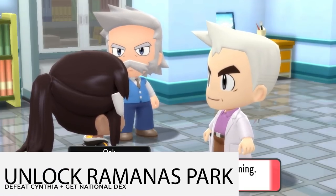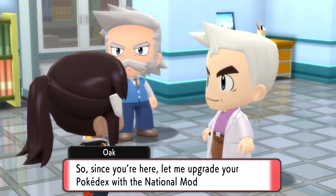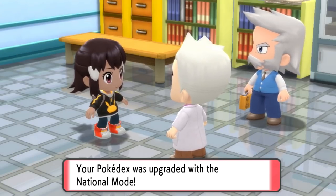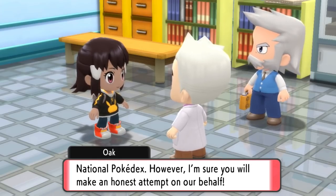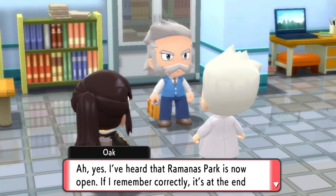To unlock Ramana's Park, you need to defeat the Elite Four and Cynthia and become the champion of the Sinnoh region. You then need to complete your regional Dex and head over to the Pokemon Laboratory where you will meet Professor Rowan and be introduced to Professor Oak. Oak will talk to you about the national Dex and tell you about Ramana's Park. You will then have to head over to Ramana's Park and meet Professor Oak there.